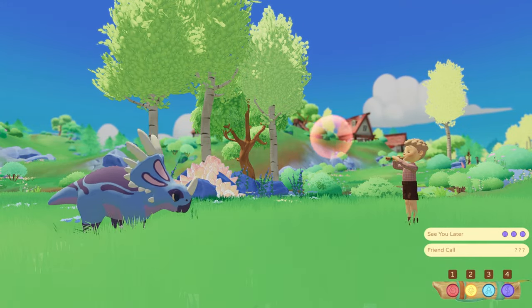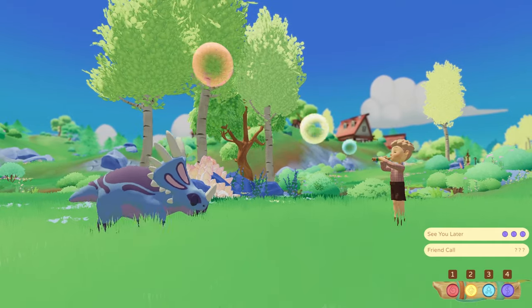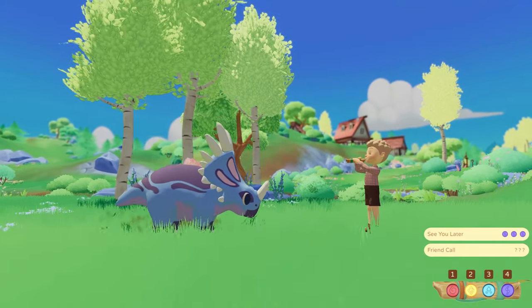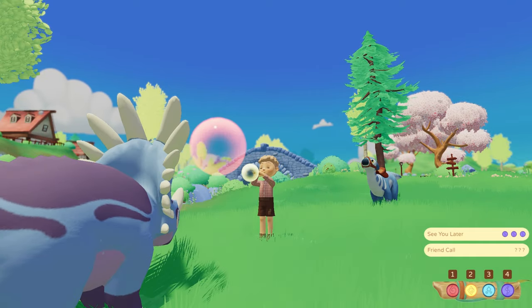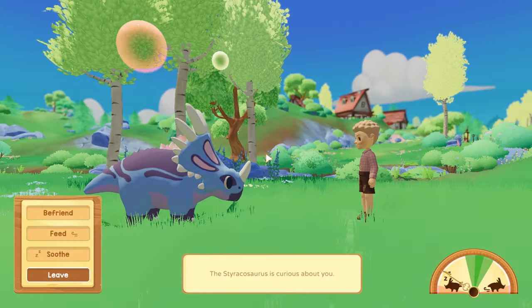There are rings around each colour and that's the length of time you hold the button. Red is the bubble and two rings, so you hold it for a count of three. Yellow is just the one ring, so a count of two. And blue is just the one tap.